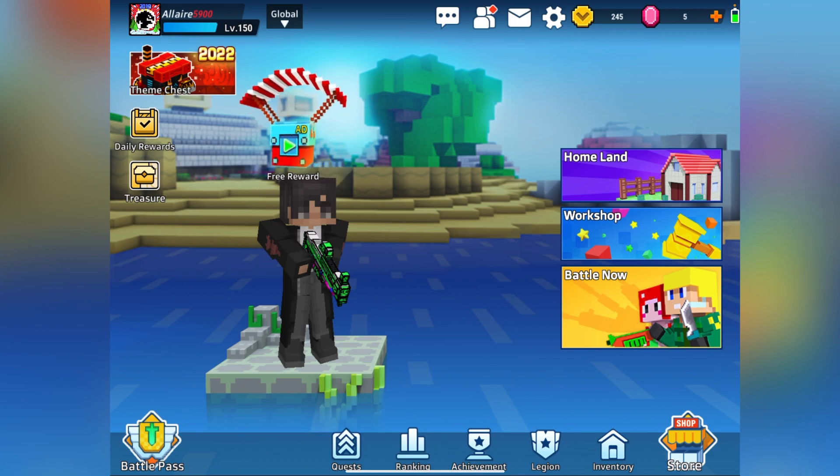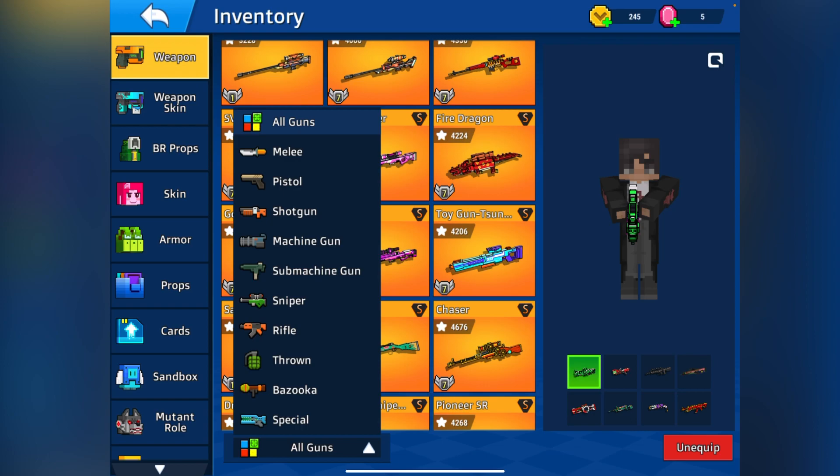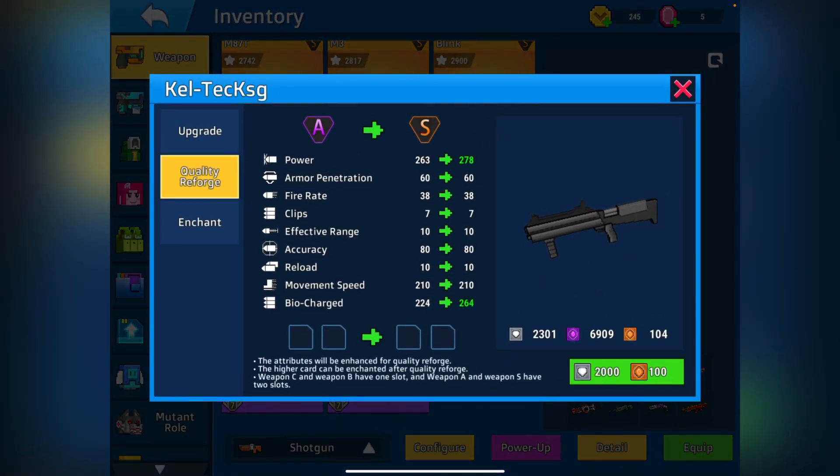So we're going to go to my inventory and I'm going to pick the shotgun — there it is. We're going to pick this custom shotgun and we're going to S-rank it.